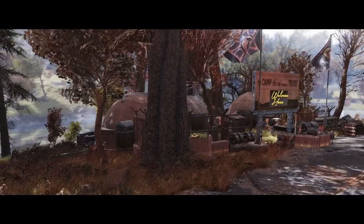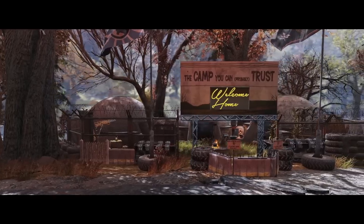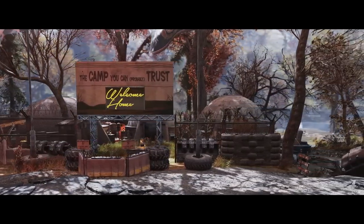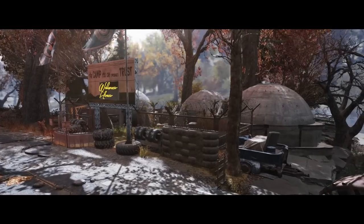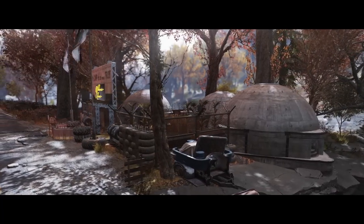Good evening ladies and gentlemen, how are we getting on? Welcome back to a brand new camp build. Today we're going to be taking advantage of the communist bunker and fence set that was recently added to the game via the atomic shop. These things are pretty cool, so we're going to put them to use and make a kind of scrappy scavenger camp with them.